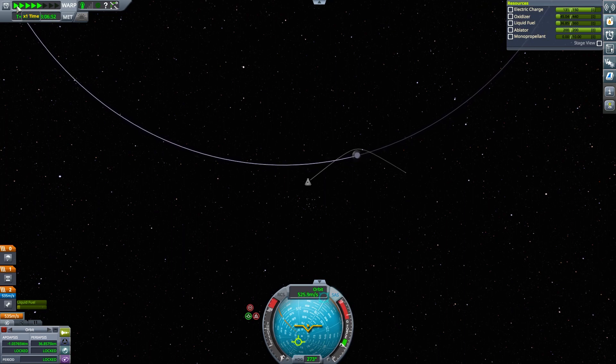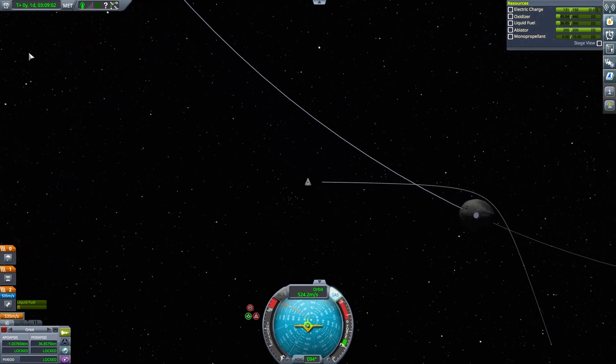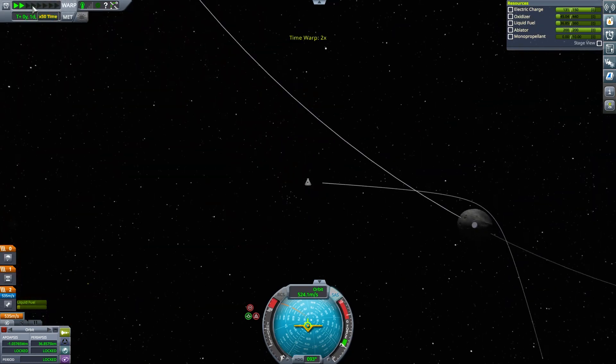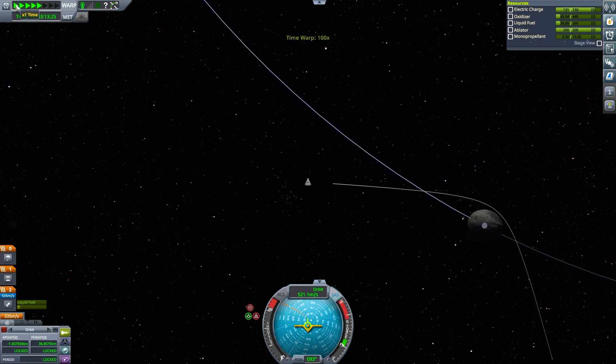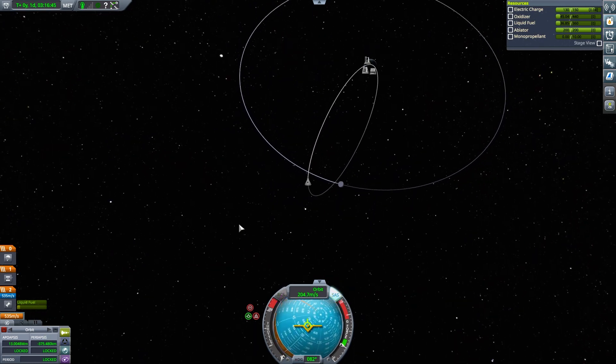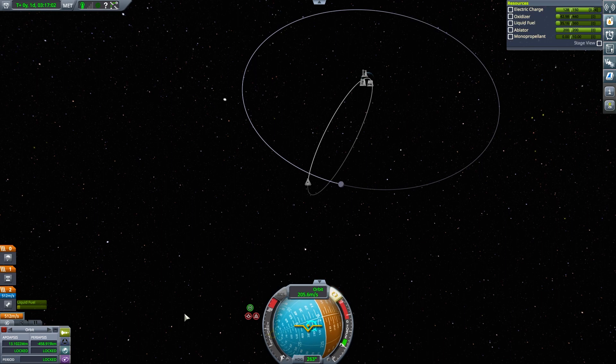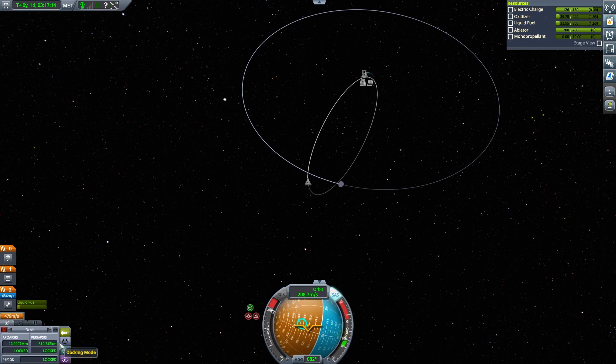Why am I not in the sphere of influence of Kerbin yet? I should be. There we go! That has done some interesting things — we're coming down quite a way away from everything. I need radial out — is this the one with the things on the outside? Nope, that is not it. I need radial the other way. I'm going to bring this up to something sensible — let's go the other way.